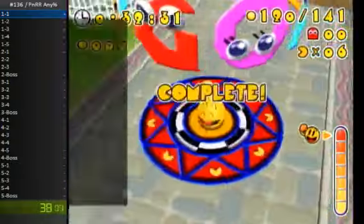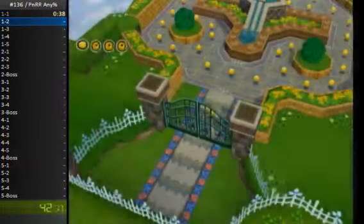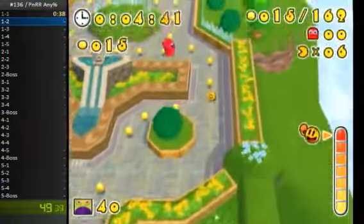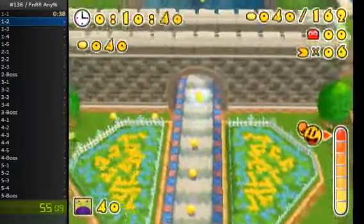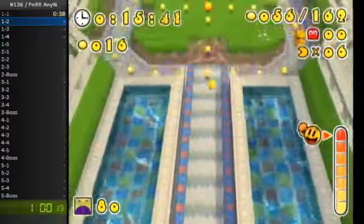These green barriers are called Galvis Gates. To get past them, you need a specific number of Pack Dots for each one, which you can see in the lower left-hand corner. So most of these stages are just routing out Pack Dots and trying to unlock the gates as quickly as possible — this one is 20 to 40. A few of these are skippable, and I'll get to those later in the run.